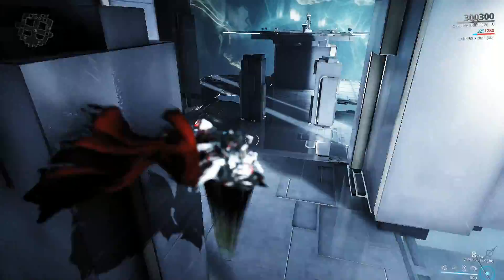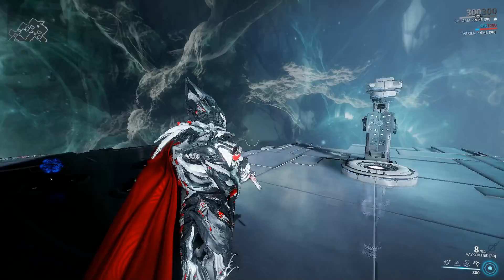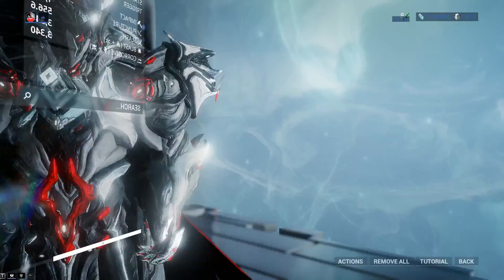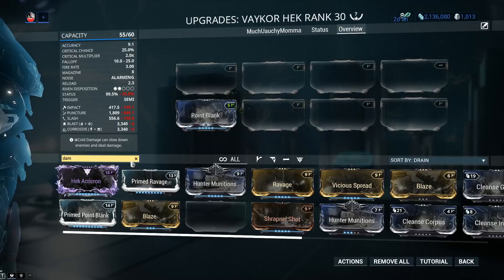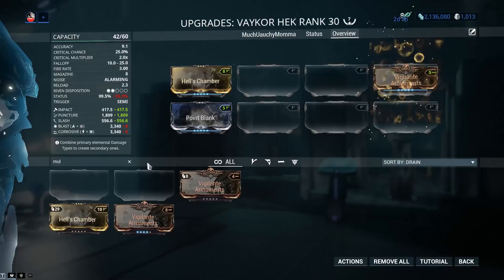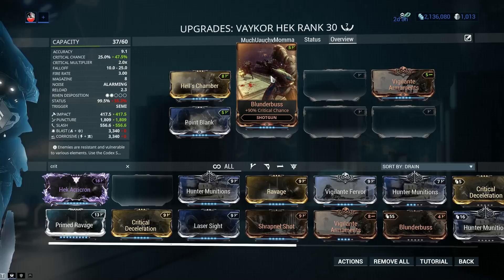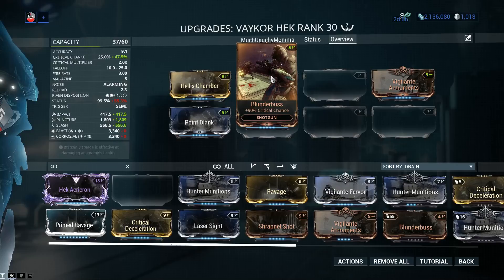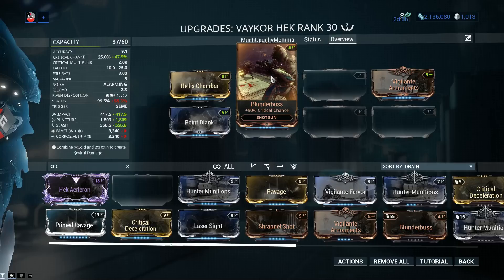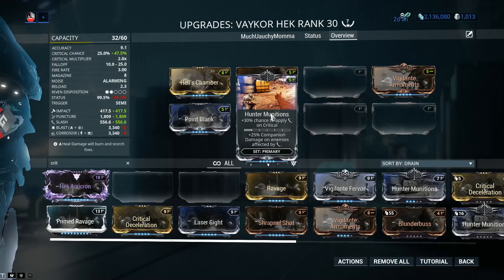A build like this obviously kicks some serious, but we can do a whole lot better. This is essentially similar results as you would get with the regular Hek, but what can the Vakor do that the Hek cannot? Very simple - it can crit. So let's go to a crit-based bleed build. We're going for mandatory mods: damage first with Point Blank, then multishot using both Hell's Chamber and Vigilante Armaments, then of course crit. Now let me outline a problem with any crit-based shotgun: Blunderbuss gives 90% critical chance, but it's simply not all that high and there's no prime version. Compared to Point Strike, which is 150% for primary weapons outside of shotguns. My crit chance only went to 47.5%, and this build will get its power from Hunter Munitions: 30% chance to apply slash status on critical hit.